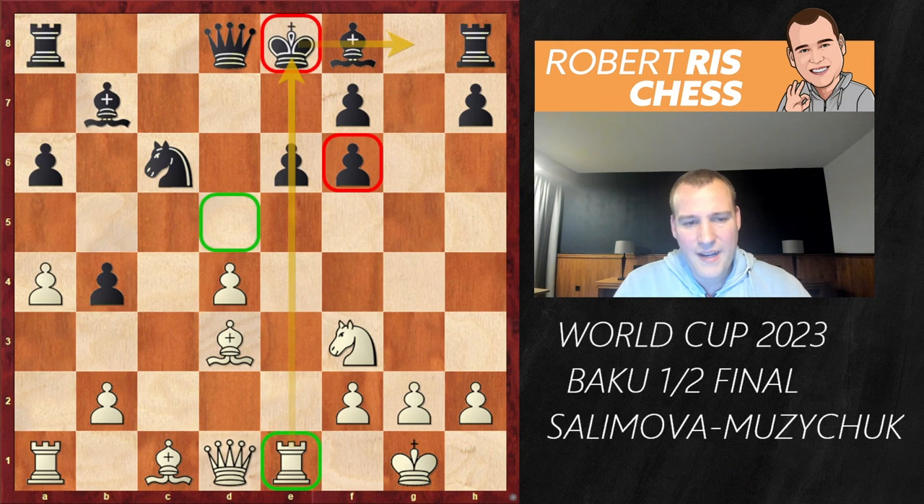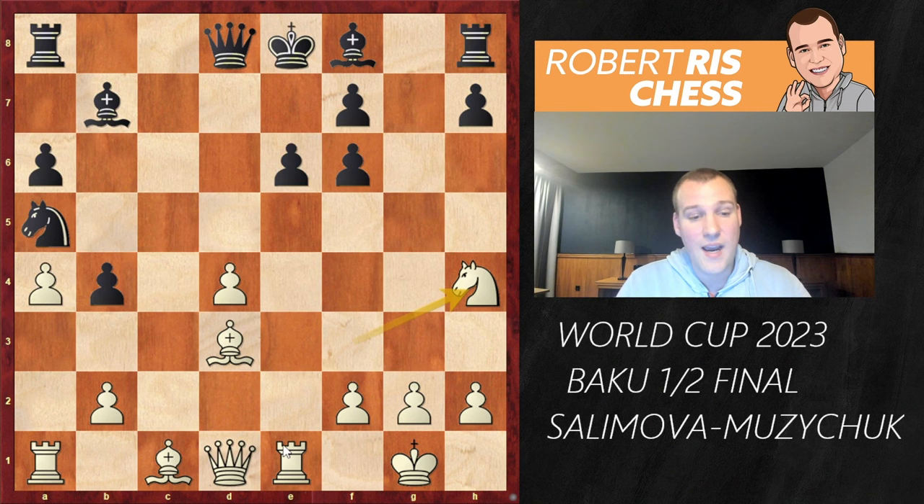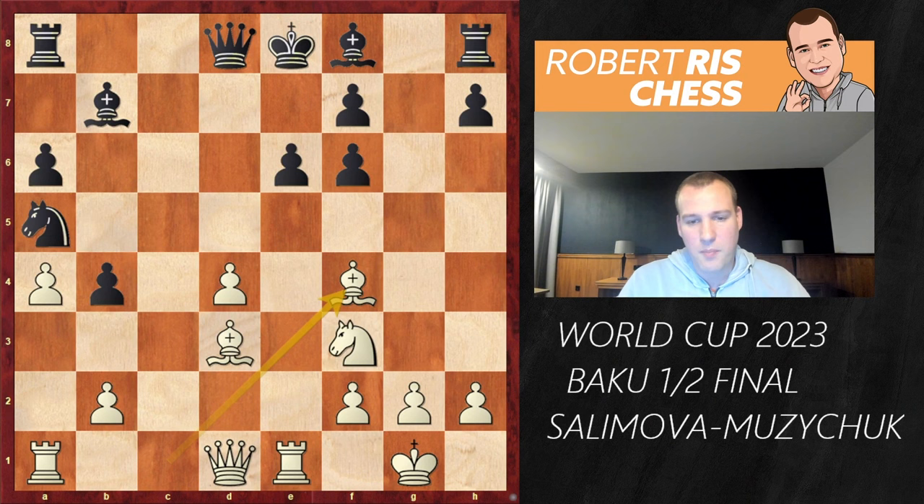Black played Na5 — it's clear Muzichuk had seen ideas like this with the correct move Na5 two moves earlier. But now this rook is really, really strong. The question is how white is going to improve her position. Bishop f4 was played. Another interesting move worth mentioning is Nh4 to prepare the queen to join the game very soon with devastating threats against the pawns on e6 and f7. I also like Bf4 from a human perspective.